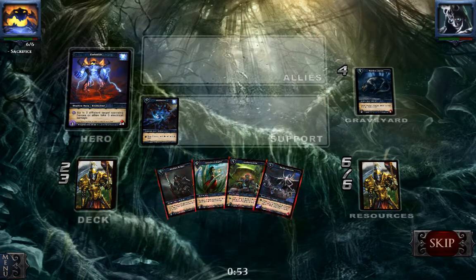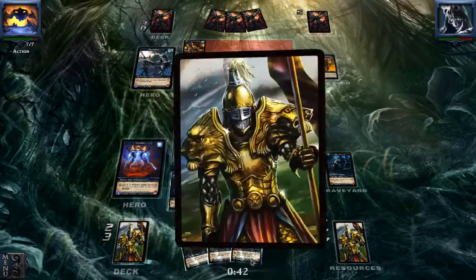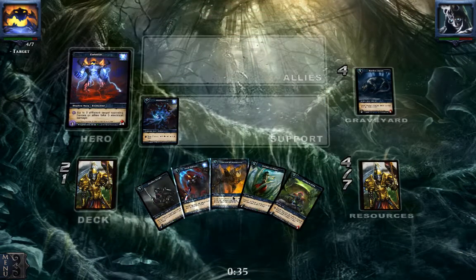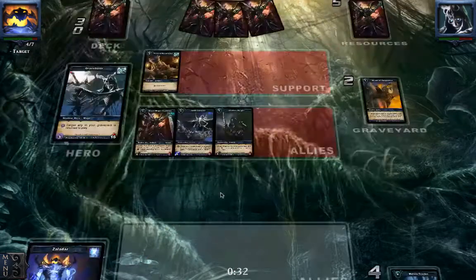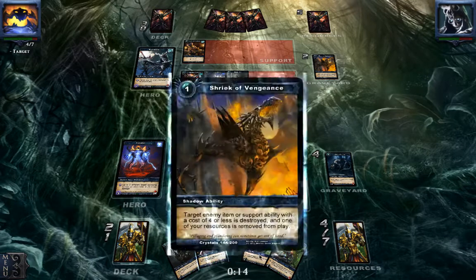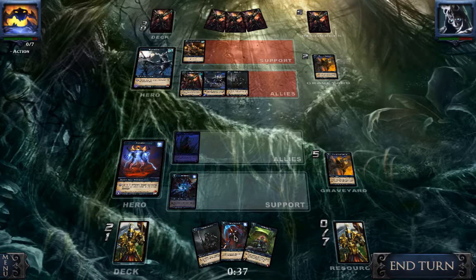I need 7 resources so I can play 2 allies. Let's get rid of the Death Mage. Or do I want to draw a card? Yeah, let's draw a card. I do not want to get rid of both these, but this one has to go because it's killing. I cannot destroy this — and this one is also pretty deadly. Maybe I should discard this Mind Control and play the Morbid Acolyte and the Shriek of Vengeance.